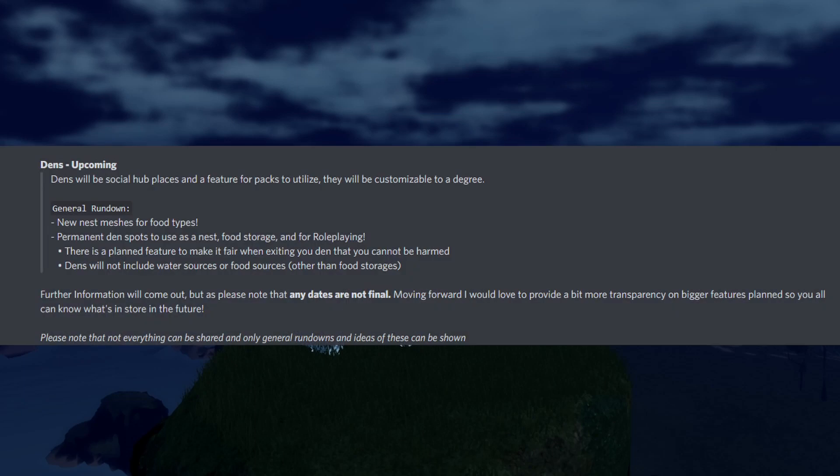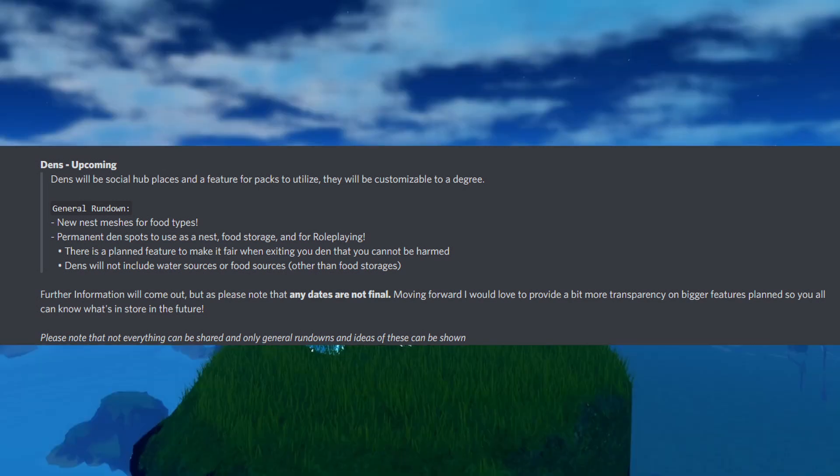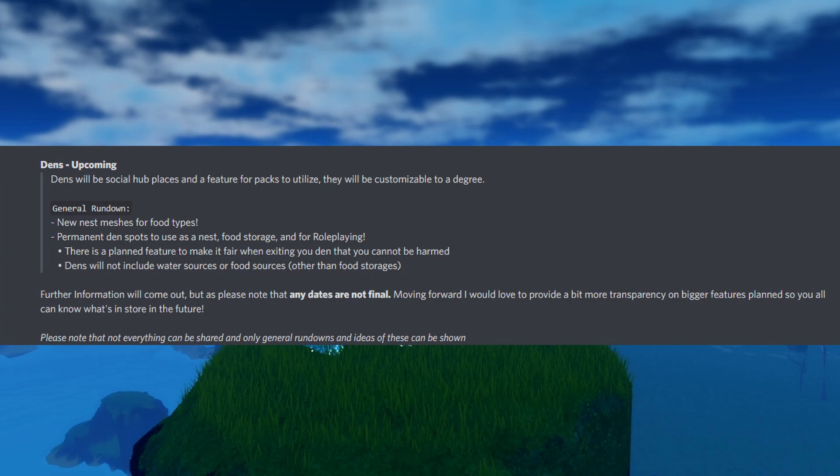The next upcoming feature is dens. They will be social hub places and a feature for packs to utilize, and they will be customizable to a degree as developers said. The general rundown includes new nest meshes for food types, permanent stand spots to use as a nest, food storage, and roleplaying. To make it fair, when you exit the den you can't get harmed, and there will be no water sources or food sources inside the den, so you can't stay inside forever.